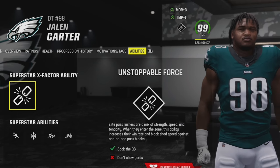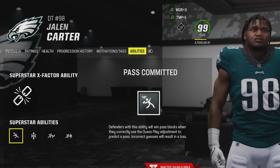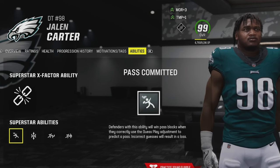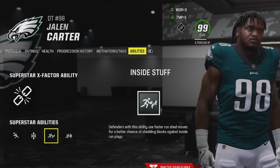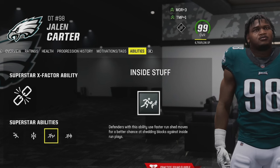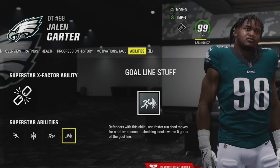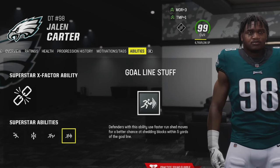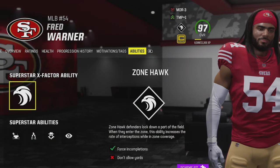For defensive tackles, I have Jalen Carter at 99 overall so I have everything unlocked. I use Unstoppable Force, Pass Committed for dominant pass rushing when guessing pass, Under Pressure for applied pressure from distance, Inside Stuff which is similar to No Outsiders but for inside run plays. It's important to have Inside Stuff on two defensive tackles because opponents can double-team one, but not two. Goal Line Stuff is also important for stops inside the five.